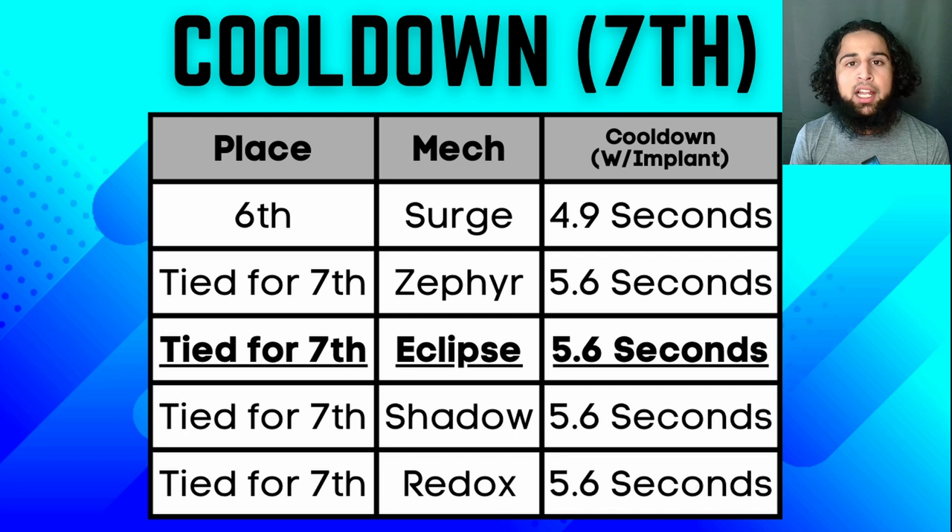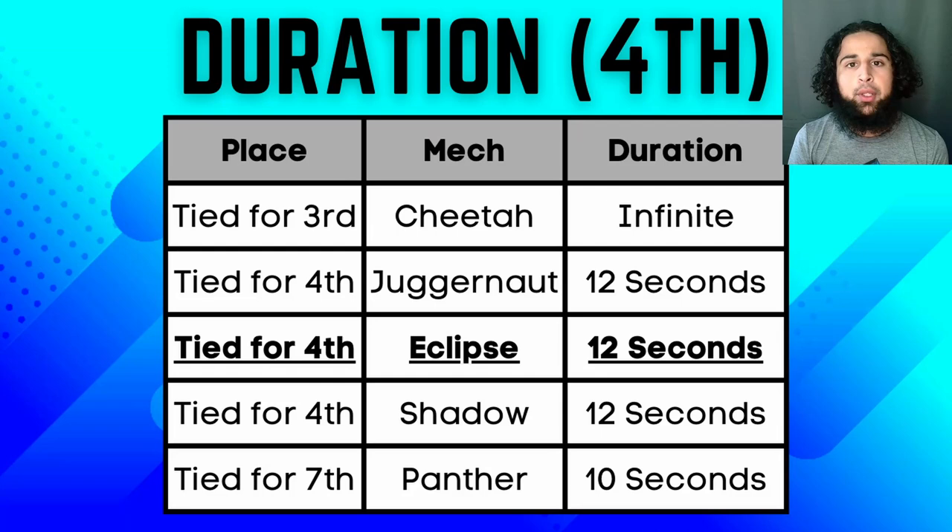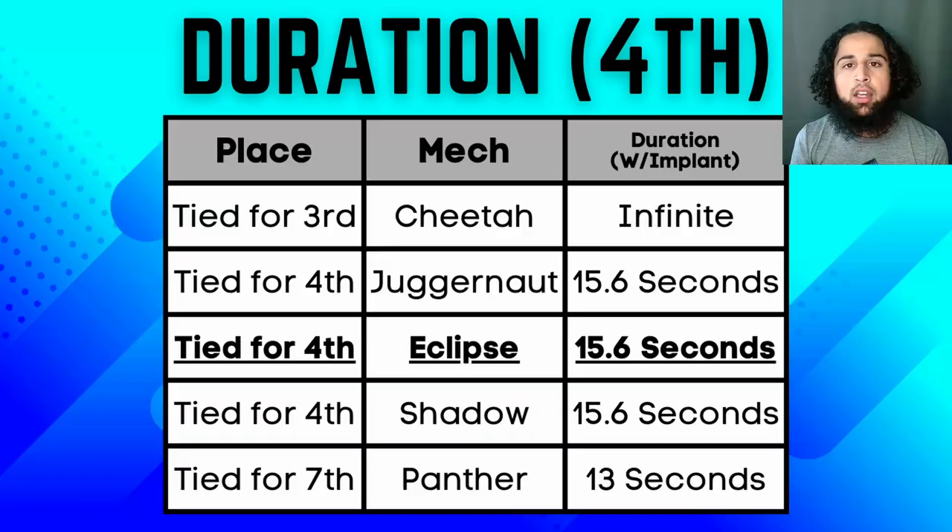With the legendary ability cooldown implant, his cooldown becomes 5.6 seconds. I think the ability cooldown implant is important on him since when his ability is not active, he's vulnerable. His ability duration is 12 seconds, which is the same as Juggernaut and Shadow — he actually has a pretty long duration. With the legendary ability duration implant, his duration becomes 15.6 seconds.